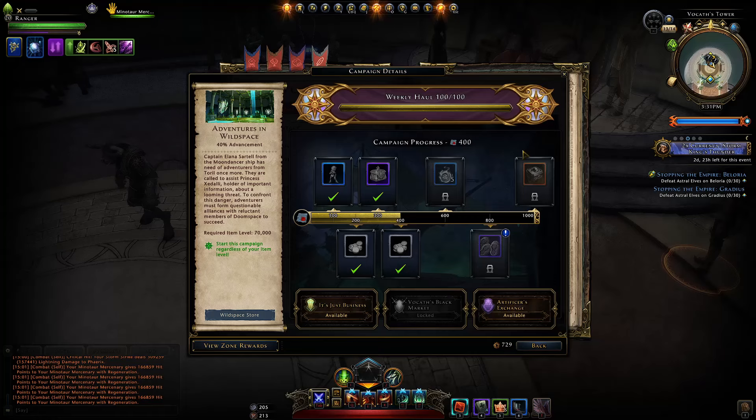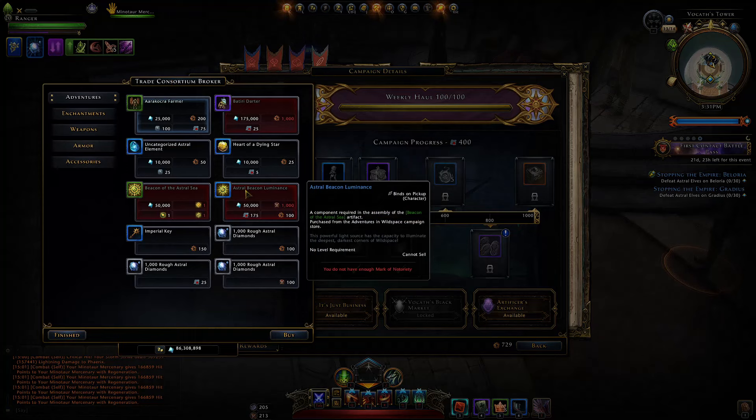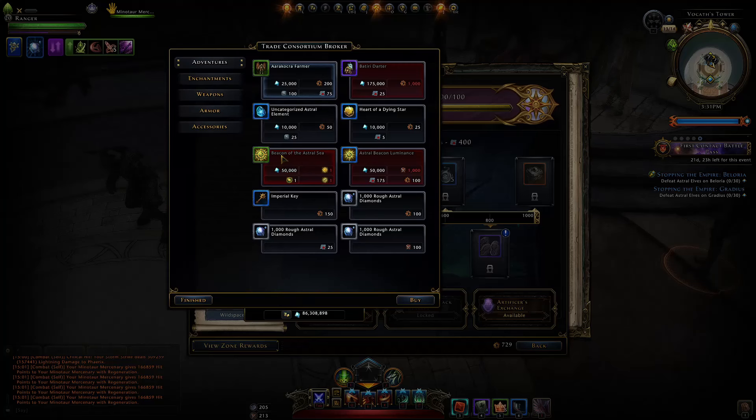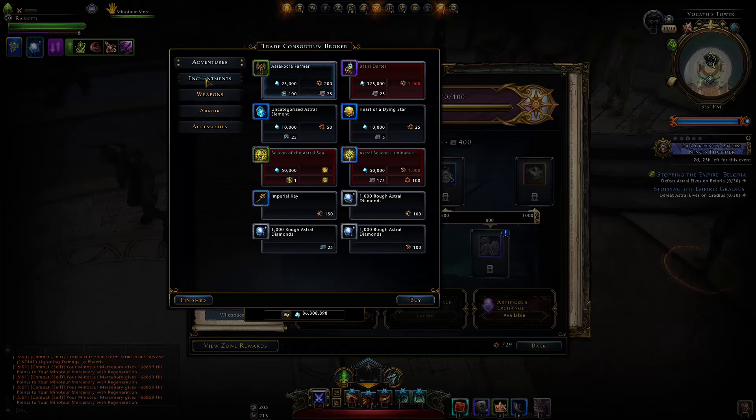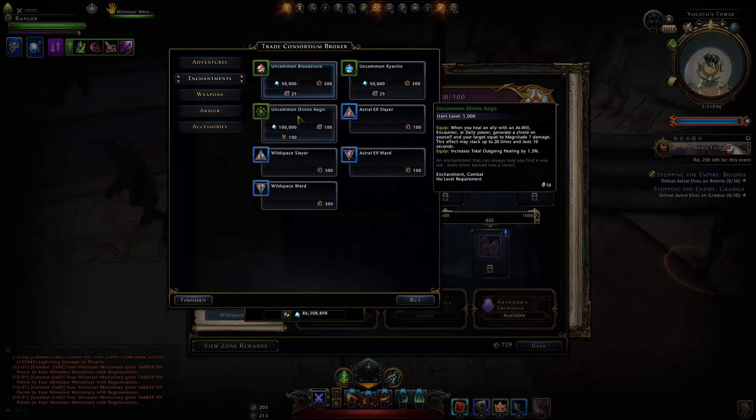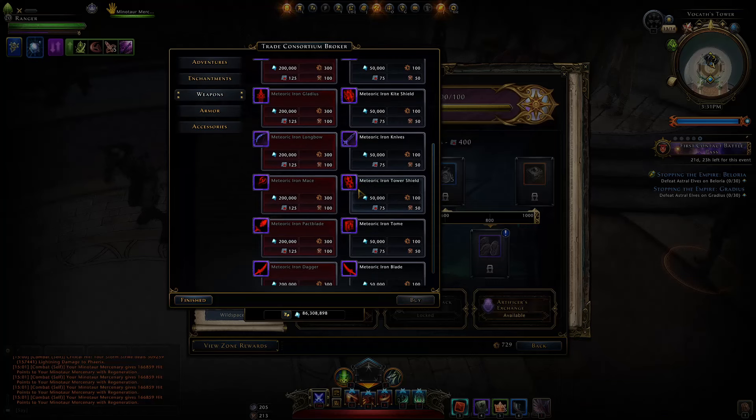We do unlock some things in the campaign store. We'll be able to buy the Astral Beacon of Luminescence, which will be one of the things we need to purchase the new artifact — I'll do that later. In terms of enchantments, we can purchase the new combat enchantment Divine Aegis. We'll be able to test that out on a healer, as that's what it seems directed for. We can also buy the offhand weapons for all the classes.